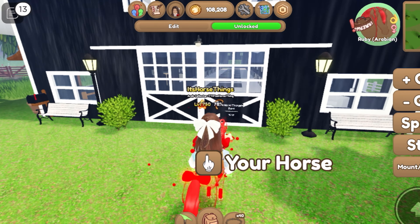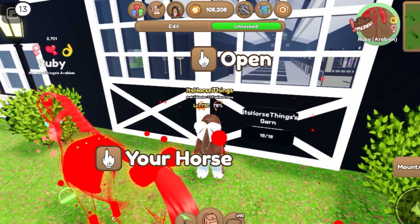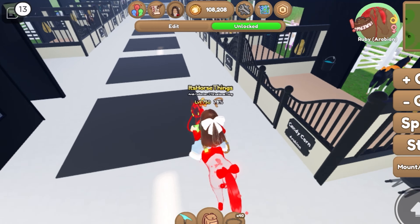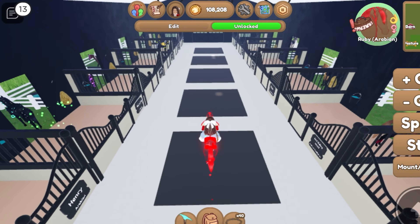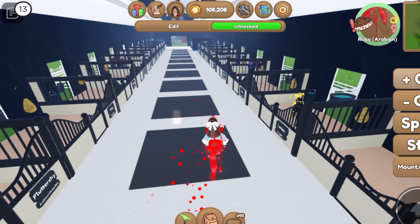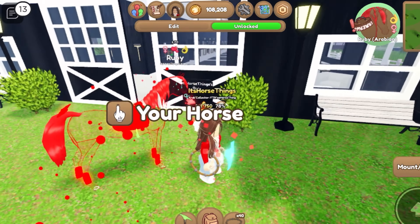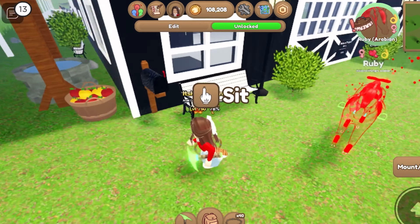First up we come to the barn — I haven't done anything inside the barn, I don't know if you can. I did fully upgrade it though, so there are 18 horses in here. They're basically all of my Arabians with their tack sets. I collect Arabians. Out here I have a bush, a lantern, and a bench on each side, as well as a mailbox — I just thought the mailbox was cute.